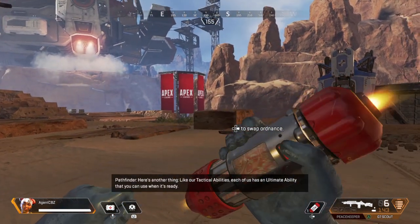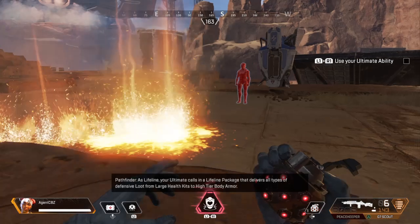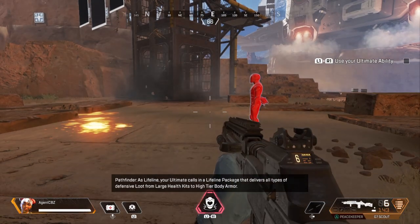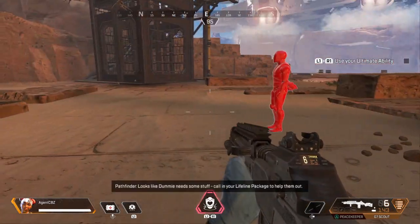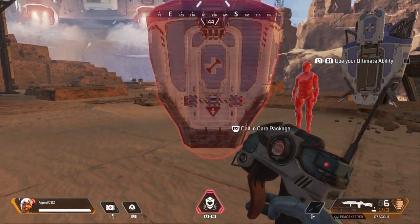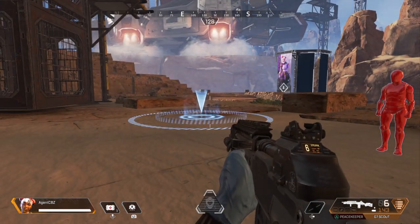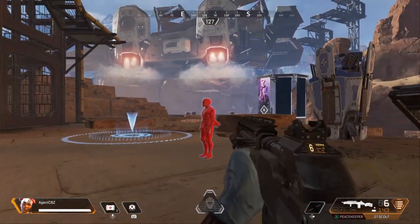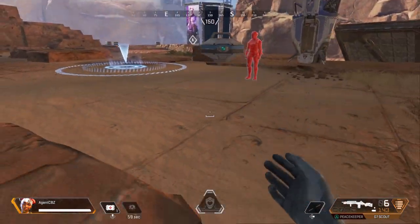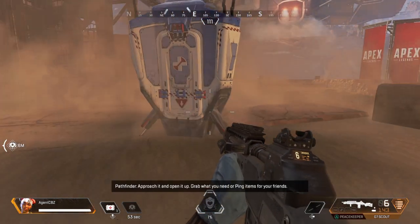Here's another thing: like our tactical abilities, each of us has an ultimate ability that you can use when it's ready. As Lifeline, your ultimate calls in a Lifeline package that delivers all types of defensive loot — from large health kits to high-tier body armor. Looks like dummy needs some stuff — call in your Lifeline package to help them out. Here it comes. Approach it, open it up, and grab what you need or ping items for your friends.